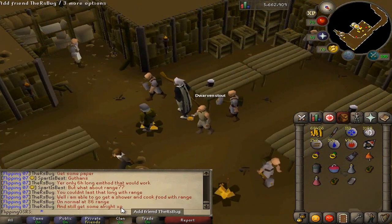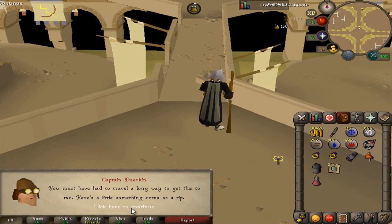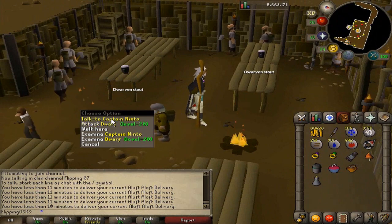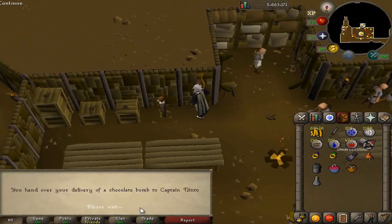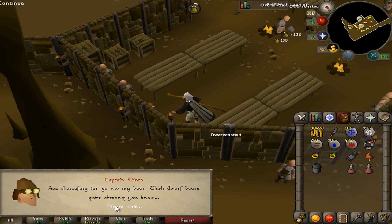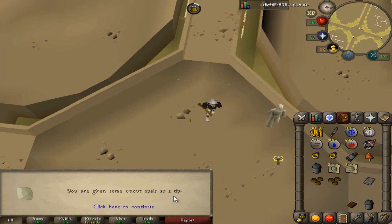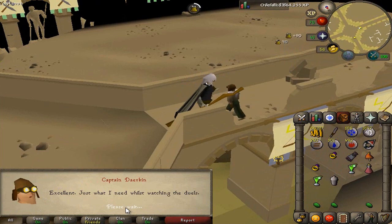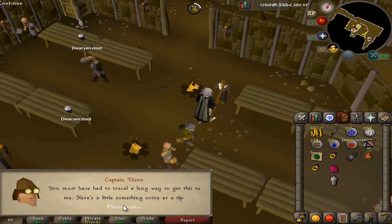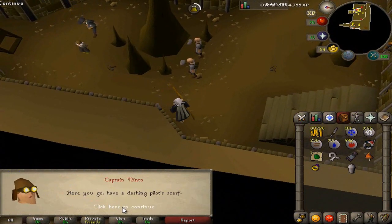Actually jades — even worse. Another delivery to Ninto gets us a diamond — not terrible. A delivery to Darken gives us two jades — pretty bad. We got another delivery to Ninto; I've done about ten deliveries so far — please give me the scarf. Three emeralds. Another delivery to Ninto, two jades again. Another to Durkin, three opals. Another delivery to Durkin, some emeralds. Next delivery gets us a red topaz. Then another delivery to Ninto — oh there we go, there's a scarf! Sweet.